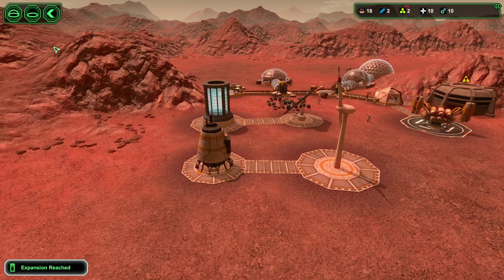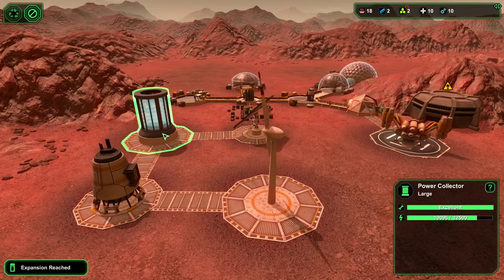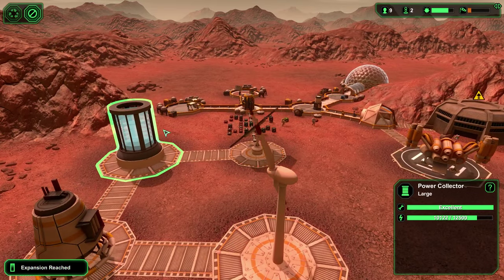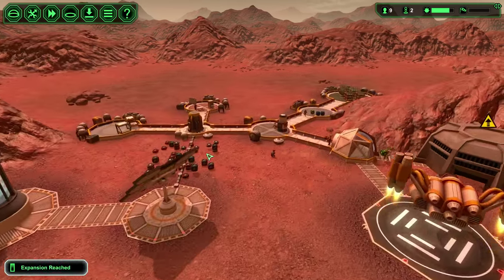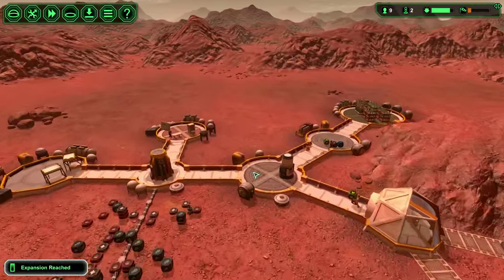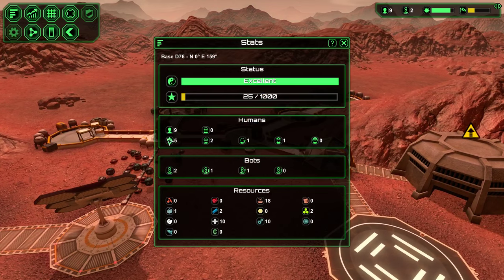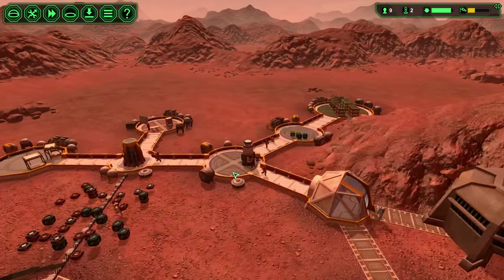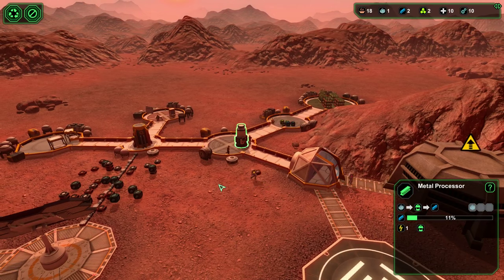Water tank — we probably need a water tank soon. We probably also need another power generator. Let's see how high the battery gets. If the battery fills up then we can get another battery; if it doesn't, we can get another wind turbine or another solar power plant — probably wind turbine. We just had a colony ship drop by — gave us two workers. Not bad. That's a nice average colony ship. We're already processing some metal. That's helpful.